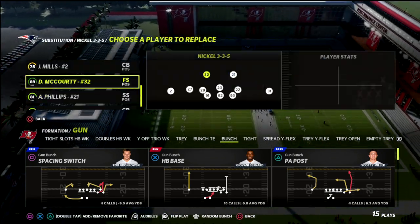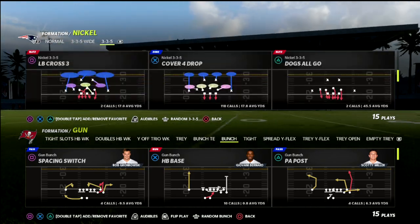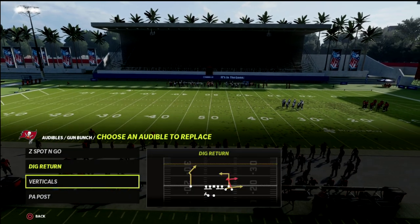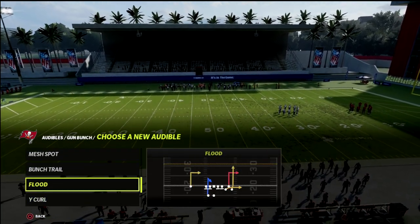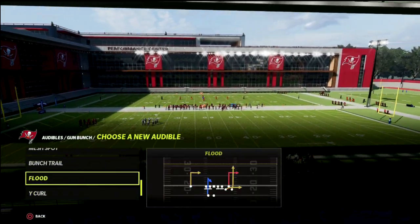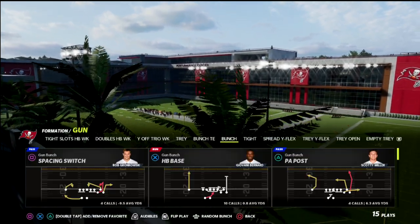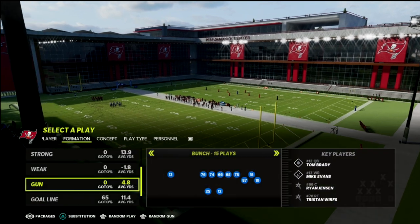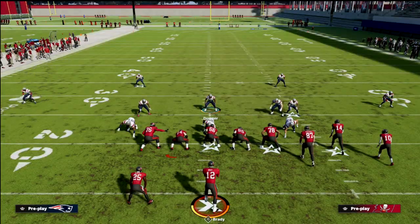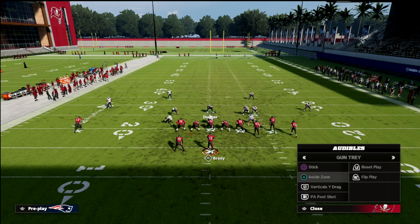On the outside I have a Cowboys stream team with One Step Ahead on Dion and Diggs, and my nickel corner is Lattimore. There's a good argument to put Dion in the slot, but honestly I'm just lazy and don't want to sub. Now let's go ahead and set some audibles and start with bunch — it's the most popular offense in the game for a reason. I'll come out in verticals and we'll see the defense in action.